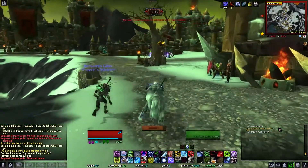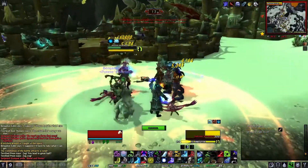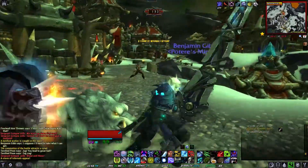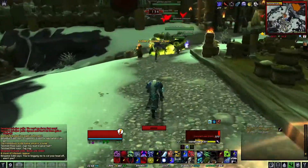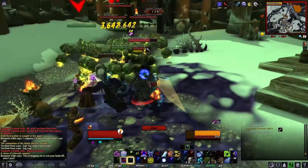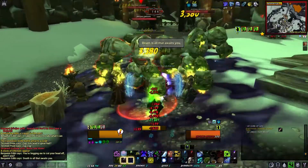To the battle my friends — make sure no garrison building falls. I'm definitely seeing a lot more guards; I think they spawn when the battle actually starts. A storm of infernals appears — we'll go take care of them. Bring them down, bring them down! They actually kind of hurt.